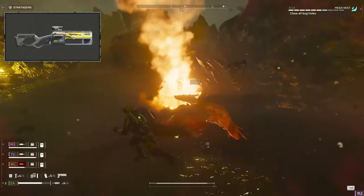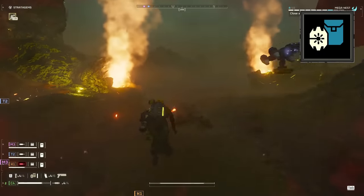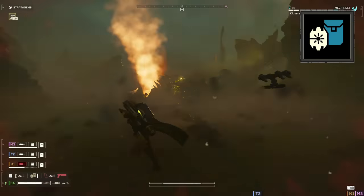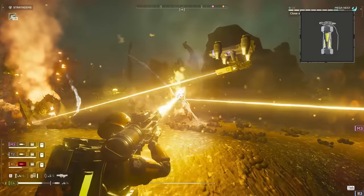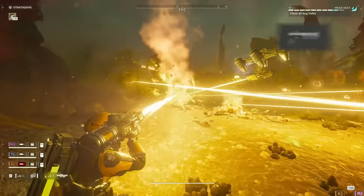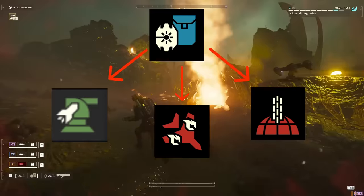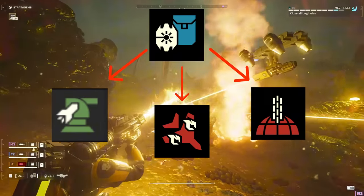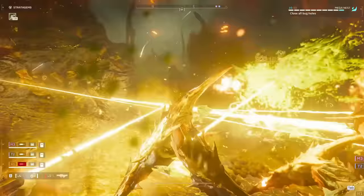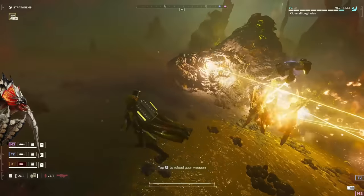You can swap out the scythe for the sickle if you prefer, but you will be taking a hit in the raw damage department. Filling out the rest of our weapons, we have the laser guard dog for a little bit of extra help with swarms of enemies and to show off our core concept of focus and fire. The stun grenades to offset the biggest weakness of running all lasers — that being a lack of stagger — and the grenade pistol for closing bug holes. You can run another stratagem like sentries, eagles, or orbitals, or even a shield pack if you want to swap the guard dog out.